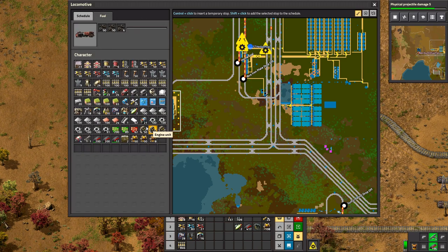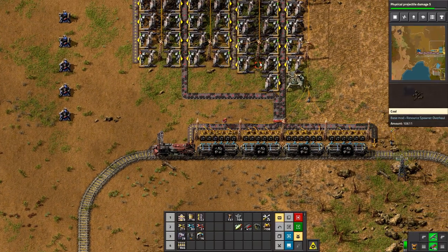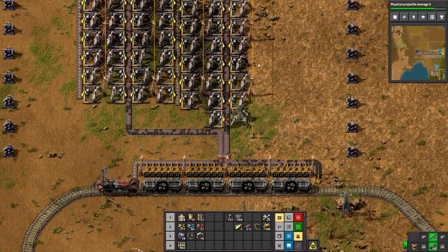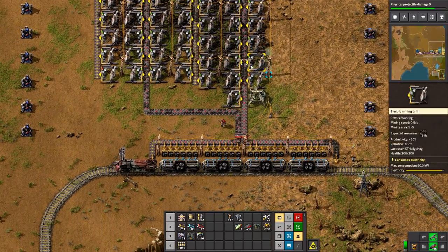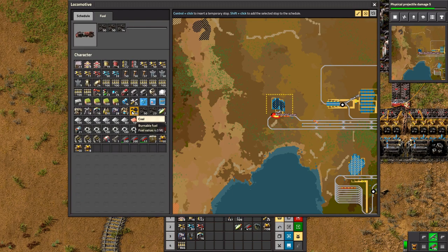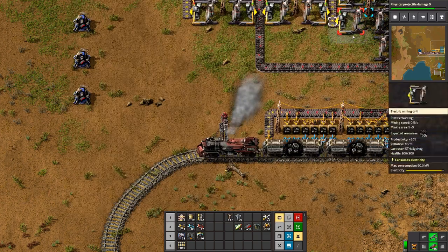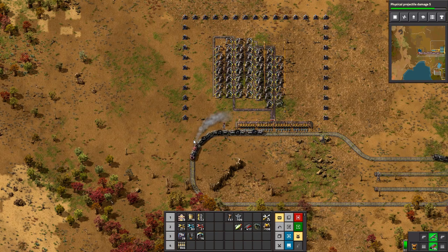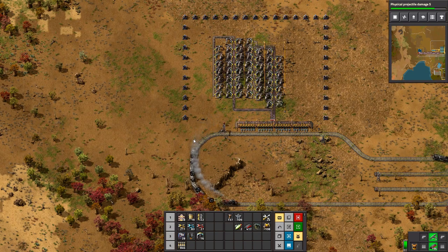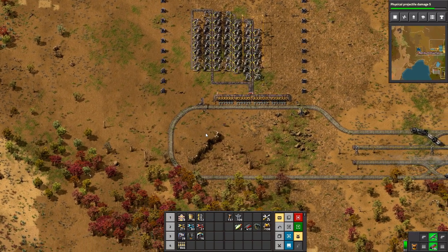Do I have anything I can give you for fuel? You can't run on landfill — what kind of train are you? I'll stick that in there. There's another coal train on the line now.